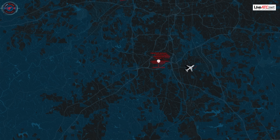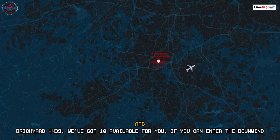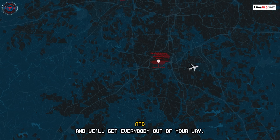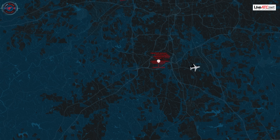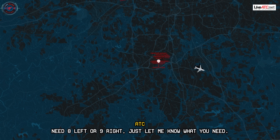Center, Breakout 4439, what's the runway? Center, Breakout 4439 — we've got runway 10 available for you if you can enter the downwind for 10. If you need something else, let me know and we'll get everybody out of your way — even straight in. Straight into what? To runway 10 right? We've got runway 10 open, we can clear anybody out of the way if you need 8 left or 9 right. Just let me know what you need.